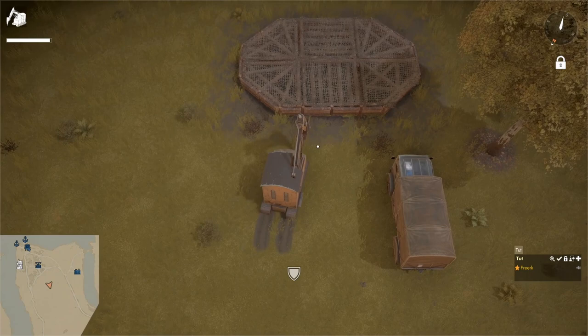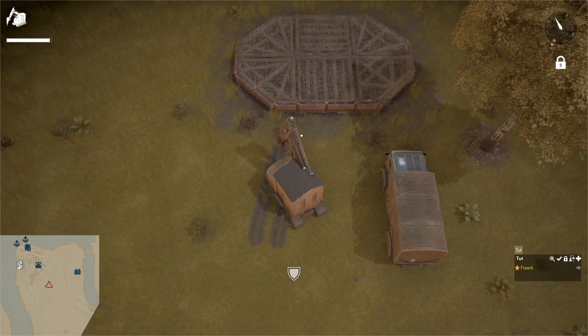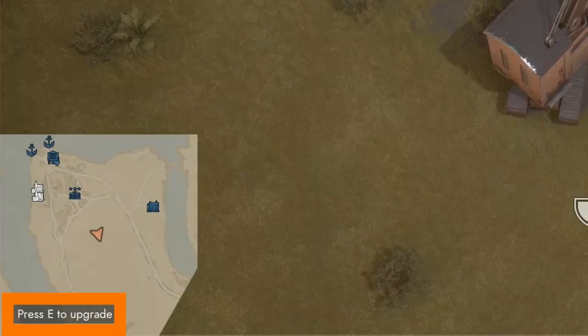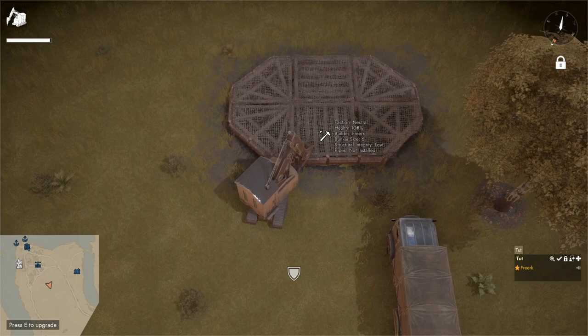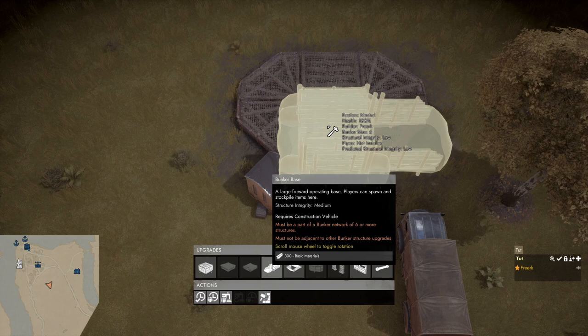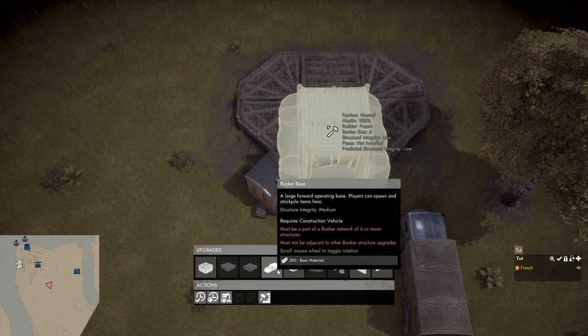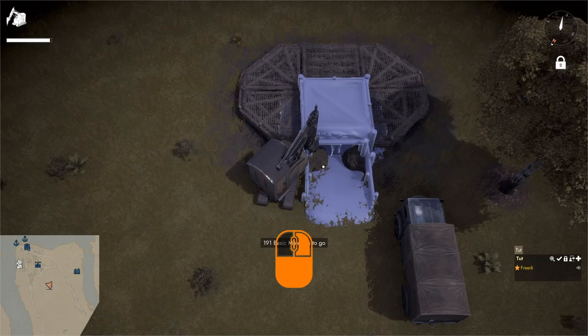To build a bunker base, drive a construction vehicle with 300 basic materials to a six-piece bunker. Press F to go into upgrade mode and aim at one of the square bunker pieces. The bottom left will say 'press E to upgrade,' so press E to go into the upgrade menu. Hover over the bunker base upgrade, use the scroll wheel to change orientation, then left click to place the blueprint and hold down the left mouse button to hammer in the basic materials.